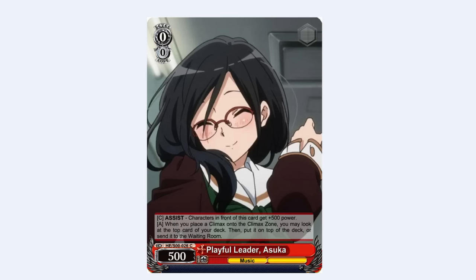Next up we have the level 0 Asuka support. Characters in front get plus 500 power. When you play a climax, you can look at the top card of the deck and either leave it on top or send it to the waiting room. While this can't synergize with the 1-0 Asuka (that one triggers on play, this one on playing a climax), it can synergize with a level 0 Reina climax combo that we'll show later. Outside of that, it's a 500 assist — pretty good card.